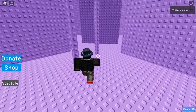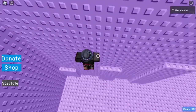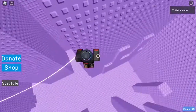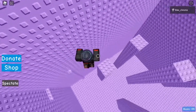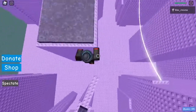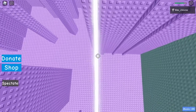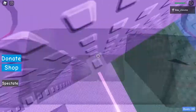First we step into the portal and head this direction, up onto these platforms, then around and onto this tightrope. Once we pass the tightrope, we come over here, up onto these and over this giant kill brick block, then another one or two tightropes - here's a second one.